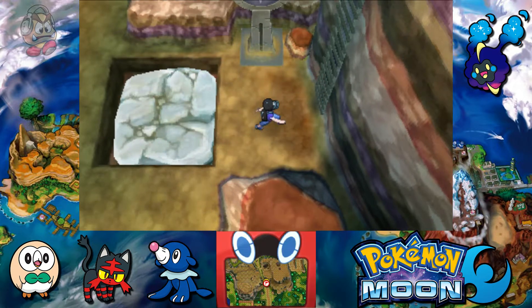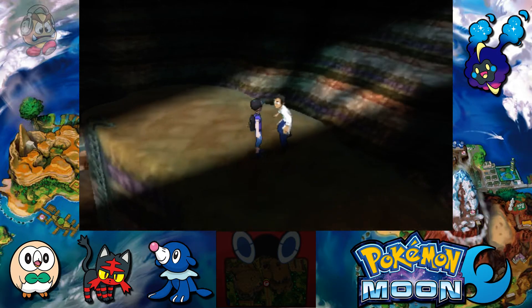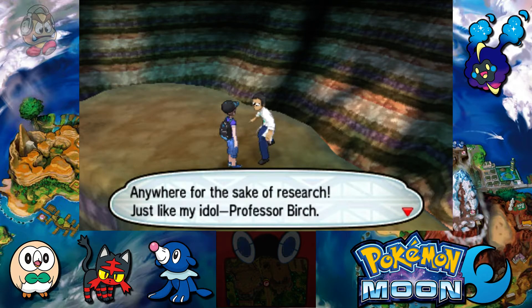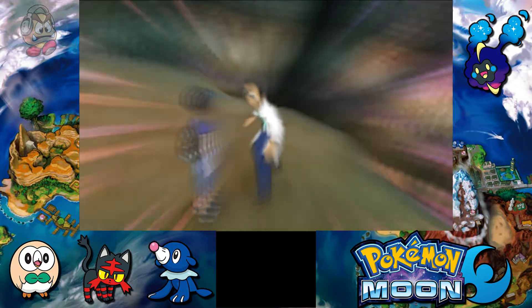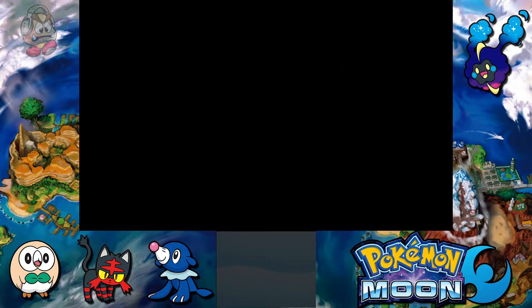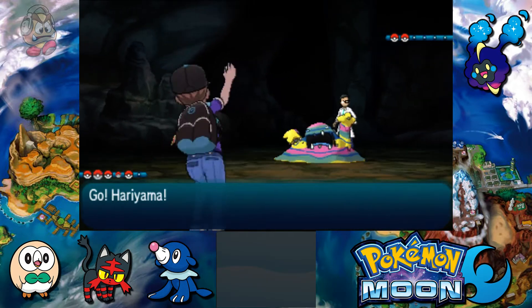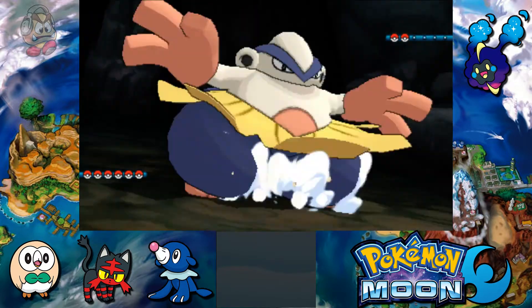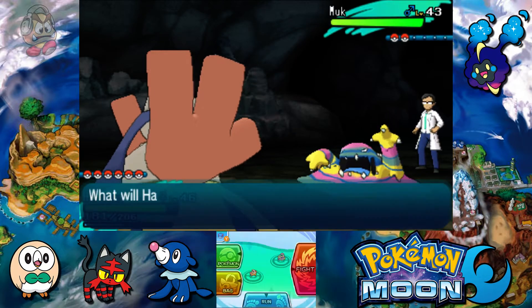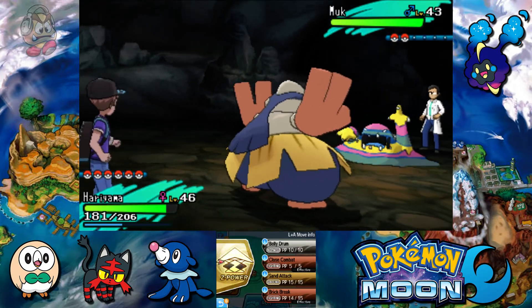Let's go up to Machamp Shove now and climb up these ropes. There's another trainer — Scientist Ikaika — and he has two Pokemon. The first one is Muk — and this is an Alolan Muk as well, very important to notice. The regular Muk is a Poison type, but this one is dual-type Dark and Poison, which means its only real weakness is Ground types.